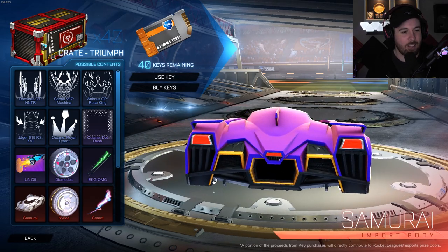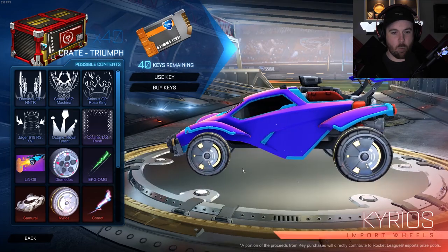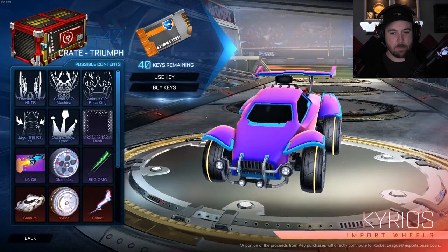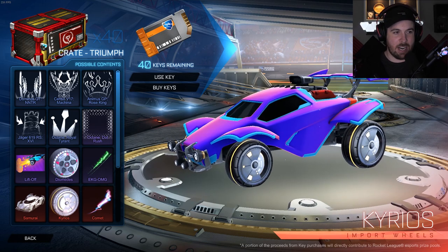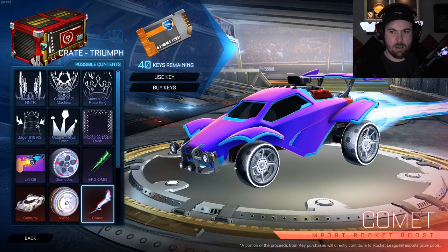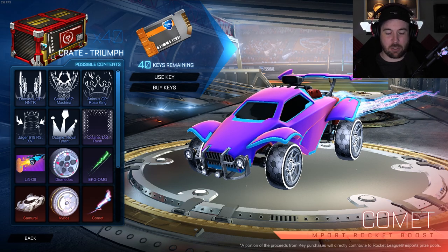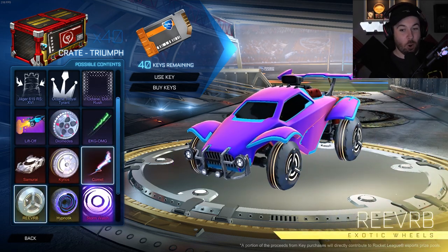Imagine alpha boost pouring out of that, you kidding me? We got some import wheels. I wonder how they look moving — I wonder if they spin. I feel like painted will look good. We might actually be on to some good items in this crate. Got a new boost that sounds dope, sounds like something out of an alien invasion movie.